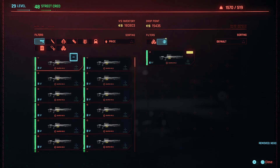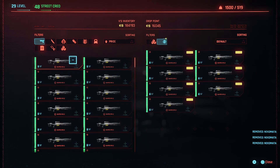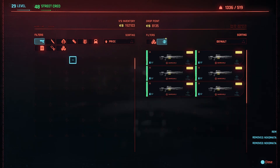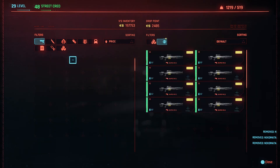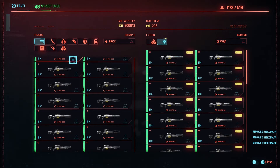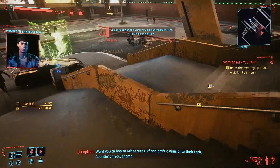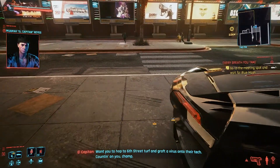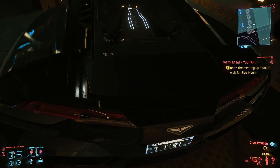One thing you may also not be aware of is that each of the terminals where you sell your weapons can only account for 20,000 eddies at a time. We're going to be doing about 100k per every 10 to 15 minutes, which means we have to go to at least five different terminals. That can get really confusing as things jump around while you're trying to sell the weapons.